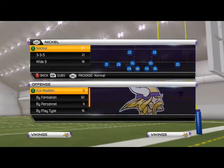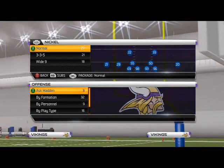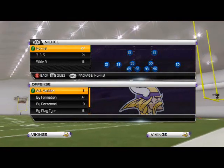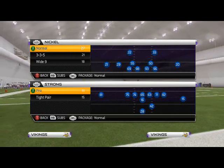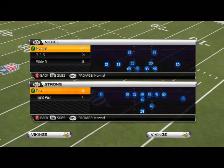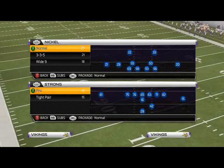What's up Madden 25 gamers, in today's episode of Scheme of the Week Offensive Scheme, we're going to be taking a look at a scheme out of the Miami Dolphins Offensive Playbook. In today's video, we're going to discuss our base formation and why we like it so much. This Team of the Week, we're going to be using the Minnesota Vikings. With the acquisition of Josh Freeman, we're going to show you how I like to use the Vikings and the Miami Dolphins Offensive Playbook in Madden 25.